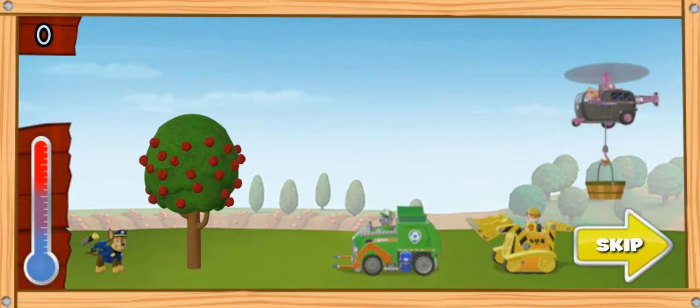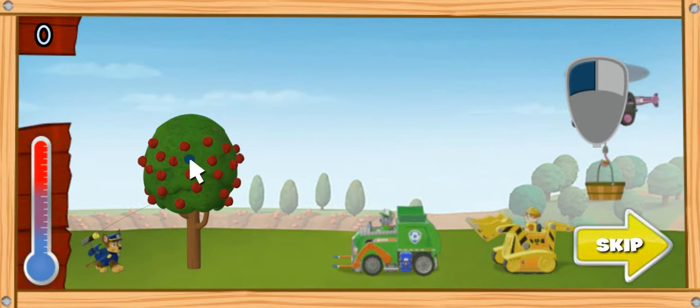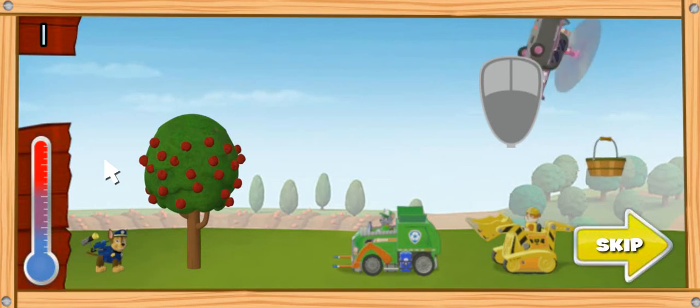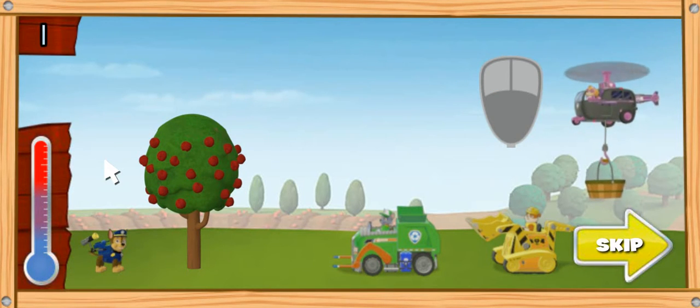To launch the apples, click on the apple tree, move the mouse left and right to aim, then click to launch the apple! We need to hurry before the snowstorm comes! Watch the thermometer — when it gets to the bottom, it means the crops will freeze! Help Chase keep launching apples until the thermometer reaches the bottom! Paw Patrol, let's save some apples!